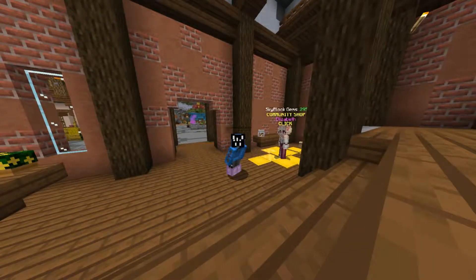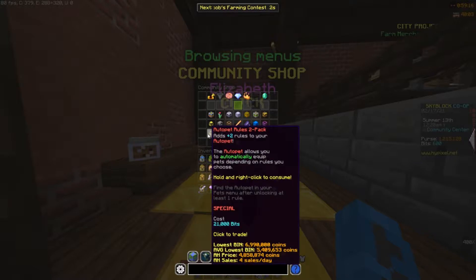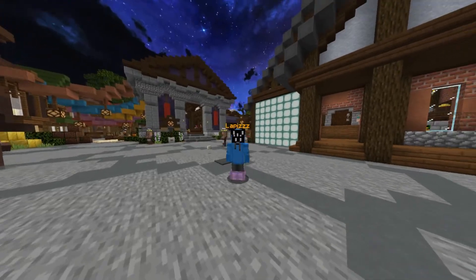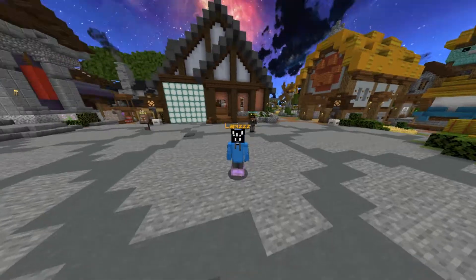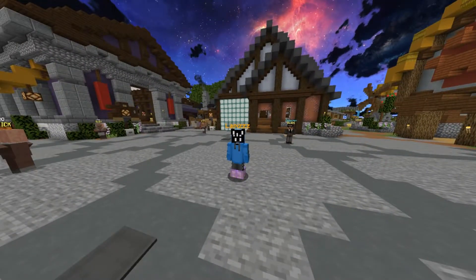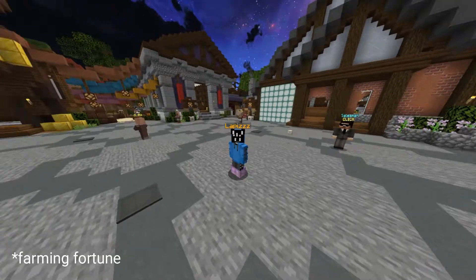Hey everyone! Recently Hypixel had new bit shop items, and among those is something called an autopet. Using this item, you can easily set rules to automatically change pets for you. Today I'm going to teach you how to use the elephant and rabbit at the same time to get the farming XP boost and the elephant's double drop chance simultaneously.